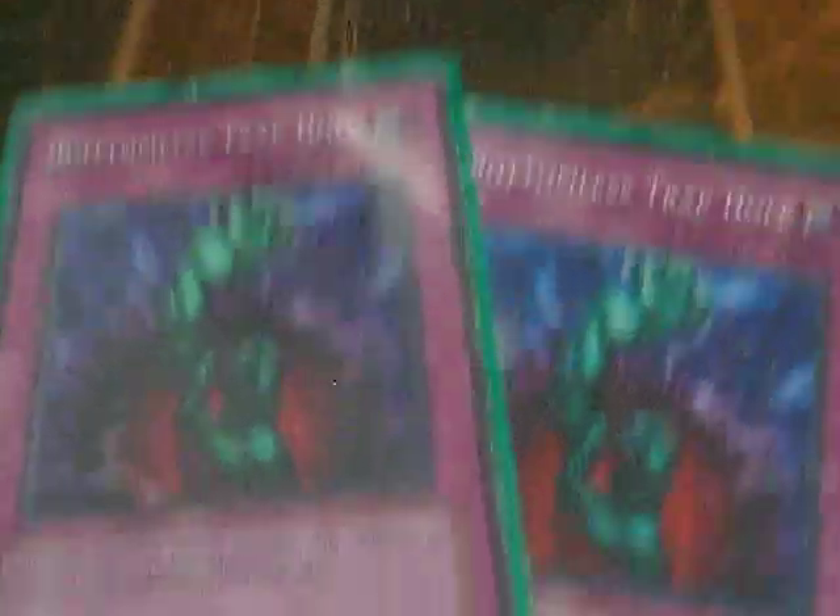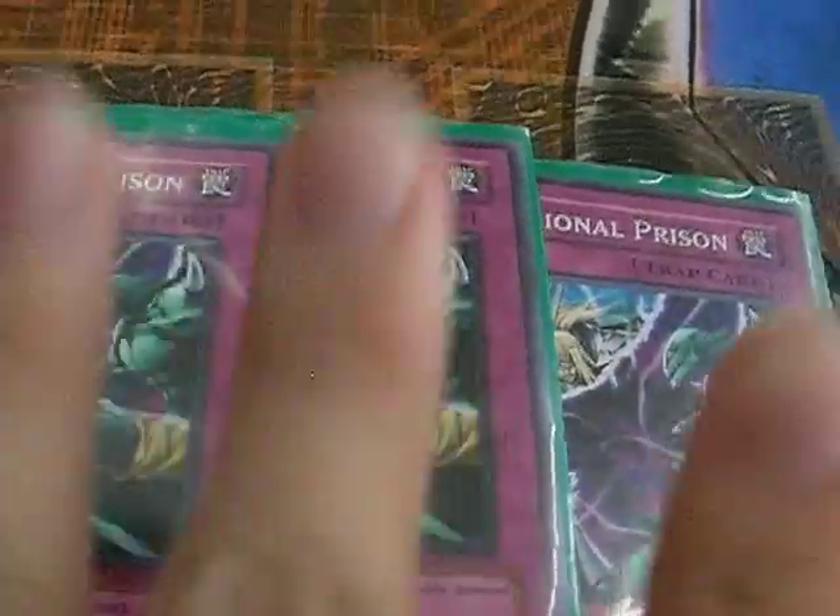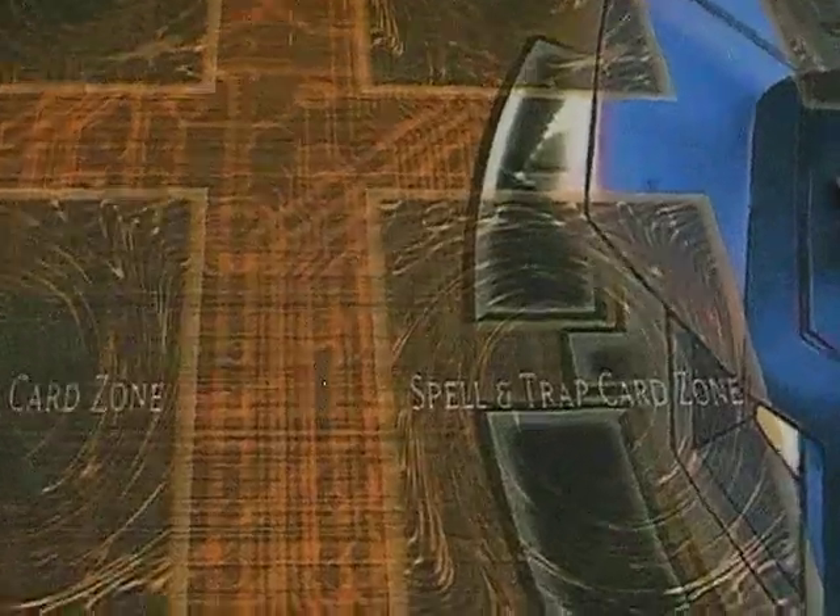This deck has a side deck in progress which I'm still working on. I was thinking of running Royal Oppression with a new tech I'm going to explain later. One Torrential for back row control, followed by two Deepers. 3D Prison because Starlight Road is going to get abused really bad and it's going to be teched in with Assault Mode Beast. Last but not least, two Fortresses - basically if you get Cyber Dragon, you win.